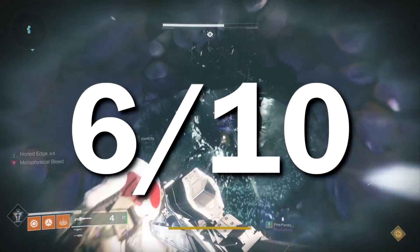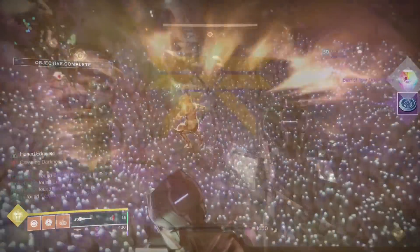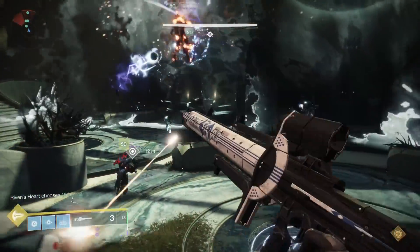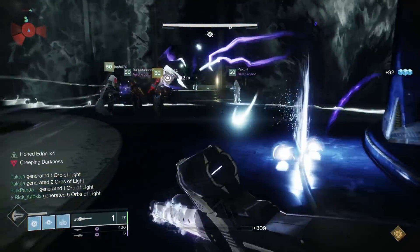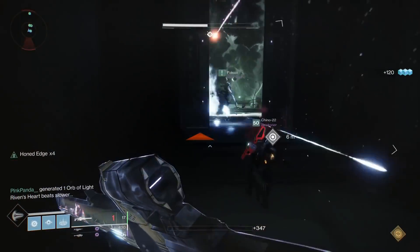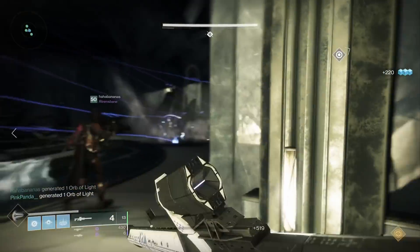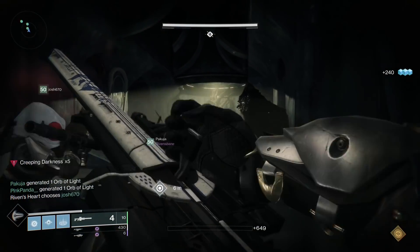Moving on, there is one more encounter — the Queen's Walk. Is the Izanagi's Burden any good here? For this encounter you're mostly using supers. Unlike something like the Truth where you can make the most of switching to that weapon and getting off some tracking shots, you really don't have time to stop, line up a sniper shot, and keep going. There are a couple of parts where it might come into play, and if you get teleported it can be decent against the Knights there. But yeah, I was not incredibly impressed — I give it a 6 out of 10.